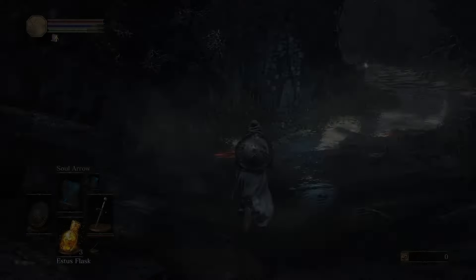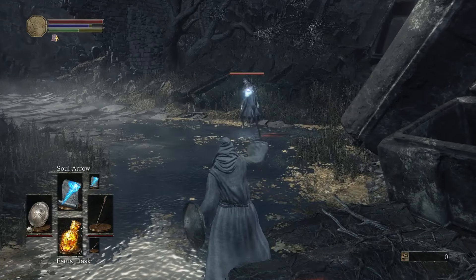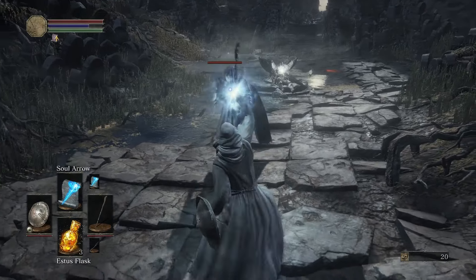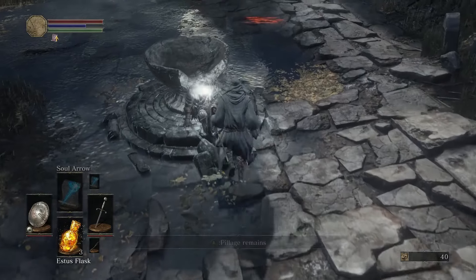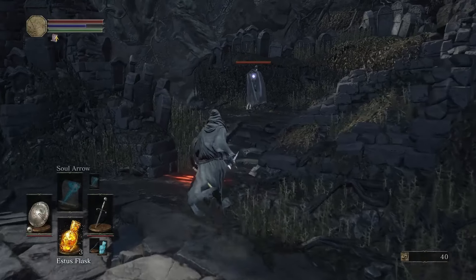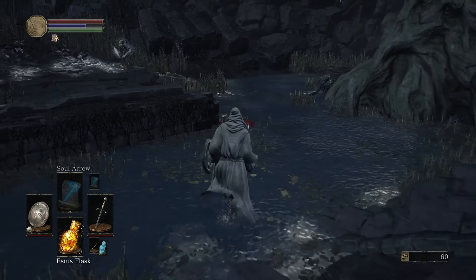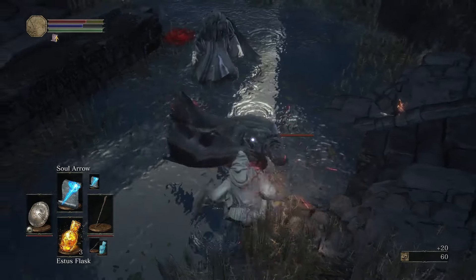Sorcerer is level 6 with 16 in both Intelligence and Attunement, a 7 in Vitality, Strength, and Faith, and 12 in Luck and Dexterity. You start with Soul Arrow, Heavy Soul Arrow, and the Young Dragon Ring to boost sorceries. The Ashen Estus Flask and Focus Point system make the Sorcerer very strong early on. You have just enough Dexterity to wield the Mail Breaker, a Slash and Thrust blade with decent damage but limited reach — perfect for weaker enemies so you don't waste your FP. The Sorcerer's set is light with minimal physical defense and resistances, and almost no poise.